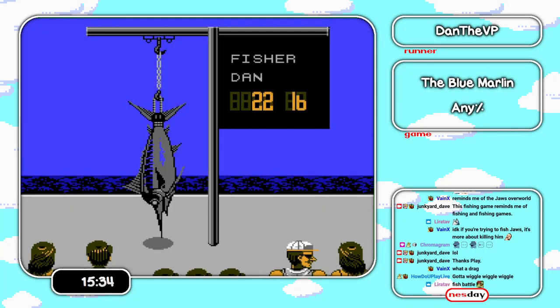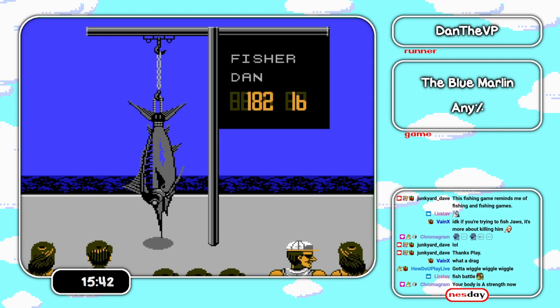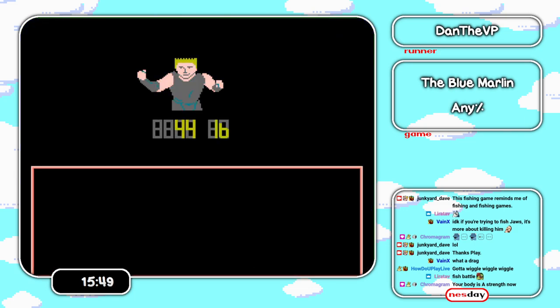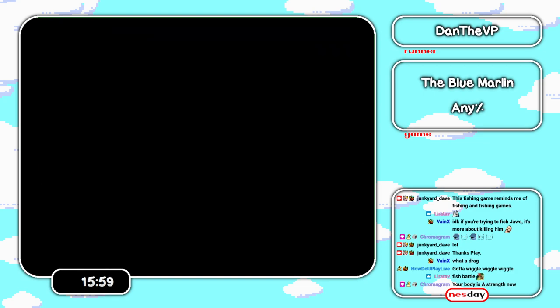We got another 600-pounder — two chances for a high roll. Let's go back to port and weigh both fish. Being such an early NES game, it's hard to name things — you kind of just have to make up the names for what things are. Nope, we lost. He high-rolled his 600 and we low-rolled ours.